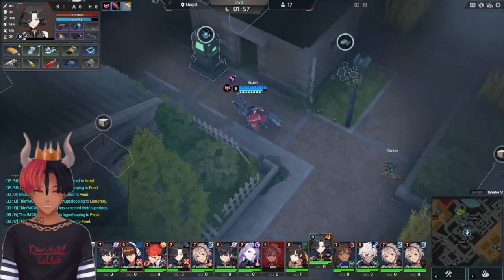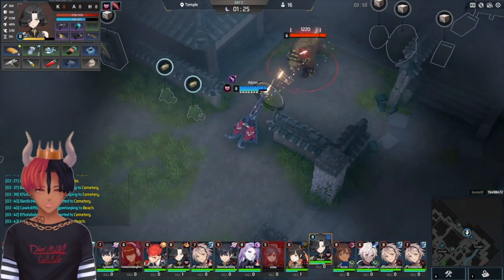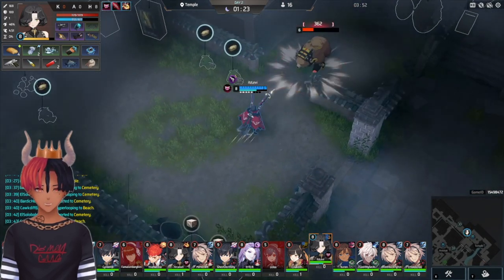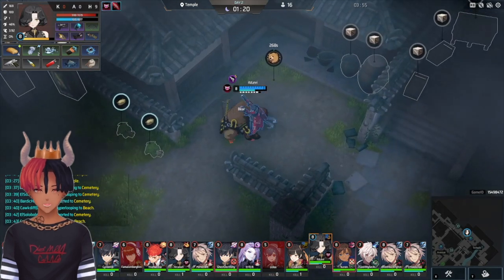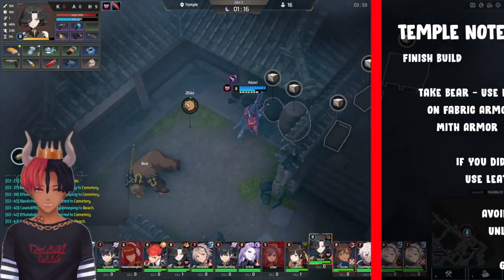After you finish in factory, head to temple. The only thing you need here is a medallion, which is always a pain for me to find for whatever reason. You pretty much always get the top bear here — there's not many times I can remember not getting it. Use the leather from the bear on the fabric armor to prep for mithril armor. This is a bit of a death zone though — you need to watch out for Sua.